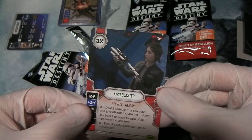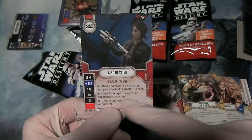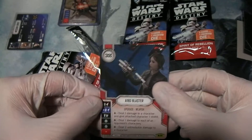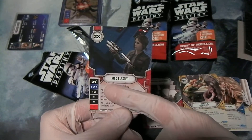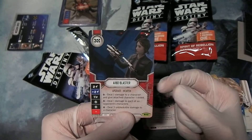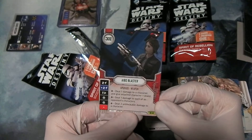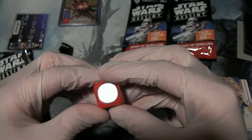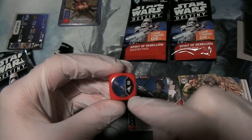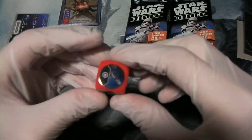And the rare is A180 Blaster. This is something new that they did with this set — the Spirit of Rebellion set — they gave multiple options, multiple resolution possibilities for the special. This one costs three resources. It is a hero weapon upgrade: two ranged, plus two ranged, one disrupt, and two specials. With the special, you can resolve it for either dealing one damage to a character and giving the attached character one shield, or deal one damage to each of an opponent's characters, or deal two unblockable damage to a character. So that's pretty cool. They show off the blaster itself on the die — cut off her face, but it's not a Jyn Erso card, it is an A180 Blaster card. As expected — very cool.